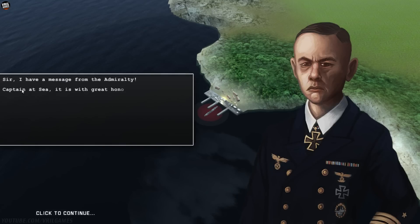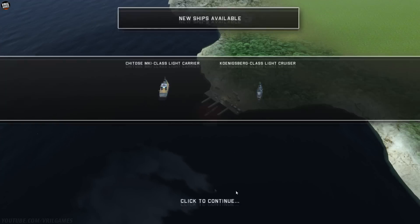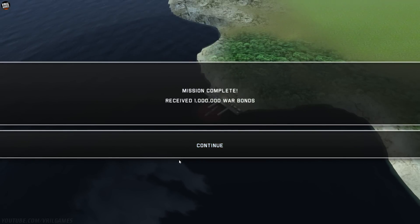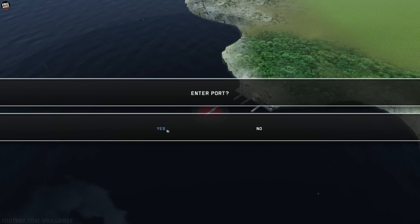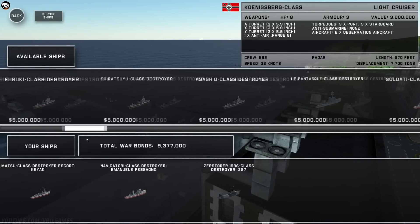Should be really good. Message from the admiralty: it is with great honor that I promote you to the rank of Commodore. We did unlock the Königsberg class. We received 1 million war bonds. Let me enter the port and see what we've got. If we have 9 million — yes we do — we'll go ahead and buy the Königsberg Light Cruiser.